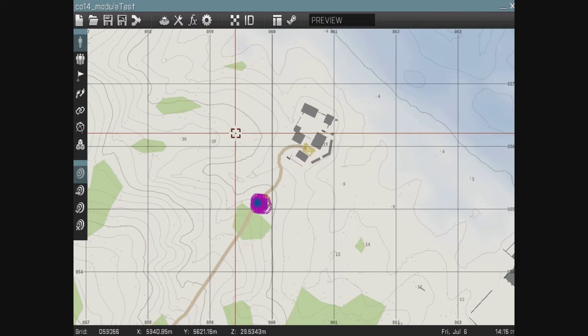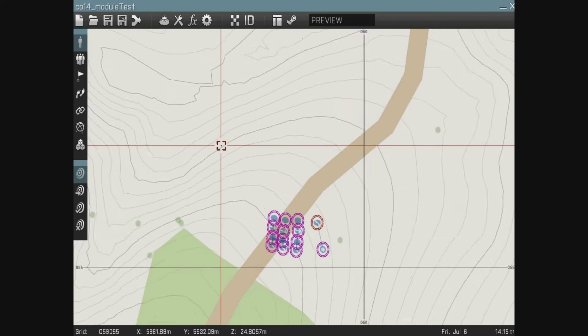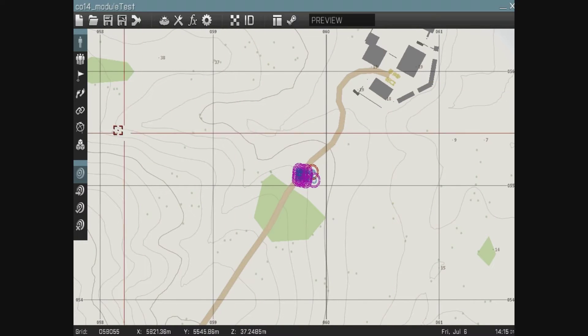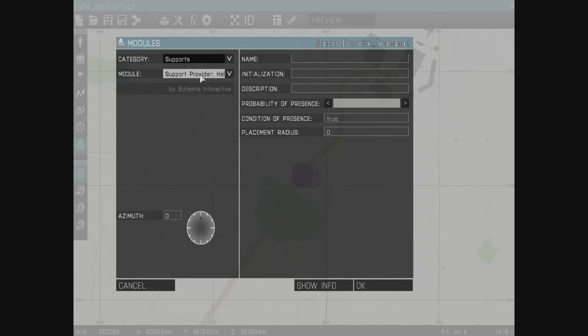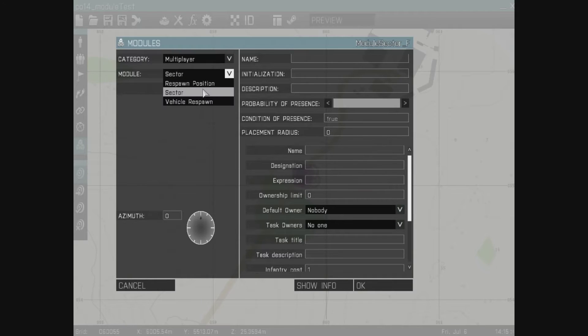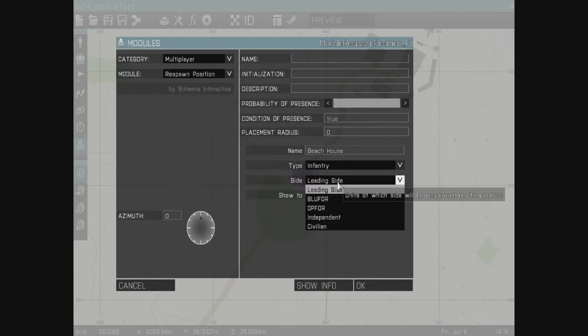There's only one slight modification you need to do in the description.ext file. I've used my 14-player one-squad template to start off this mission and added a couple of vehicles. We're going to choose the module tool and plop down a multiplayer module for respawn. I need to name the respawn point — what's going to show up on the map and in the menu — and it's going to be 'Beach House', an infantry-type respawn point.